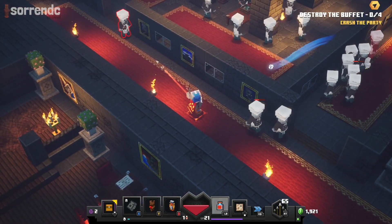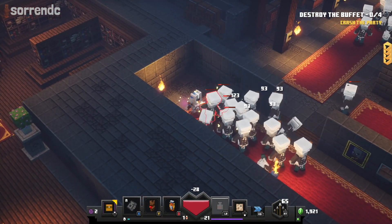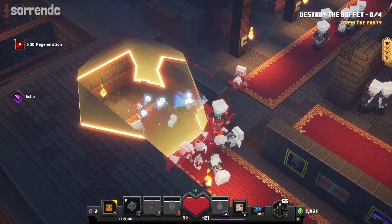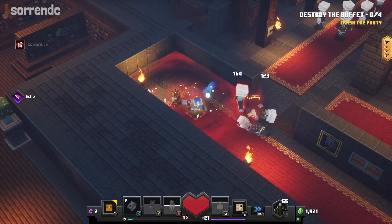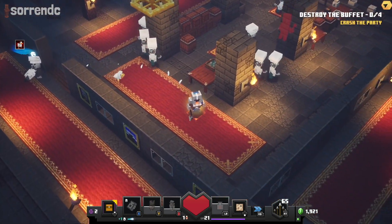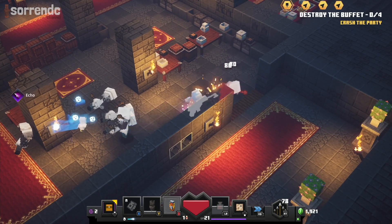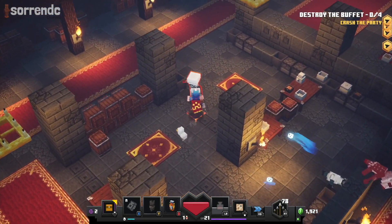We're fighting a bunch of Cooks! A bunch of Chefs! Oh my god, they do so much damage, there's so many of them! I might die — oh, I didn't. They dropped so much more food! Look at these — they're hitting me with spoons! Why are the spoons doing so much damage? I kind of feel bad for killing them, they're just Chefs.